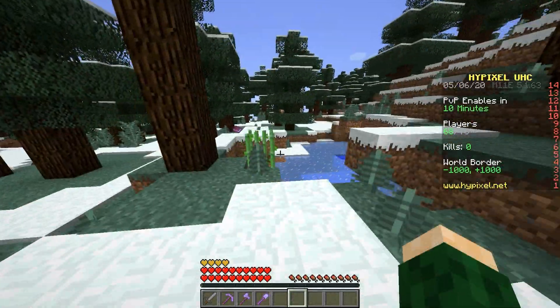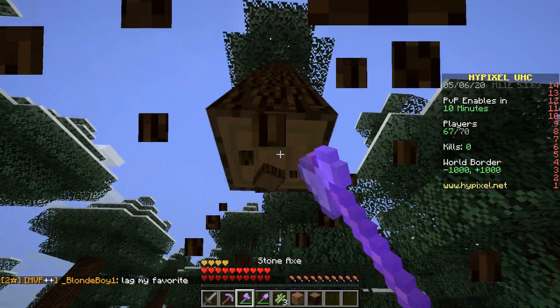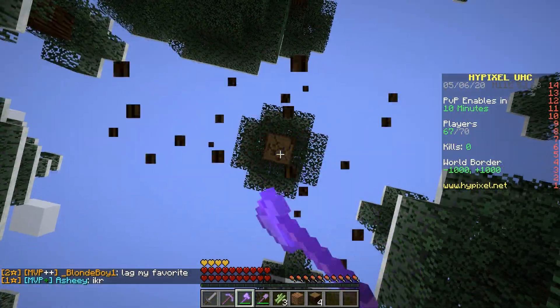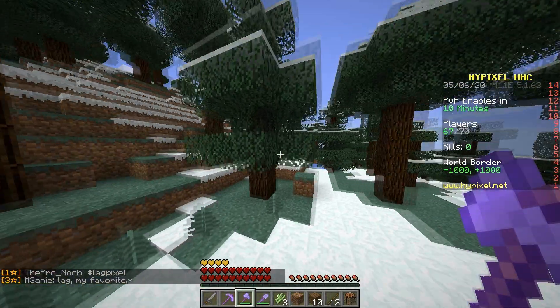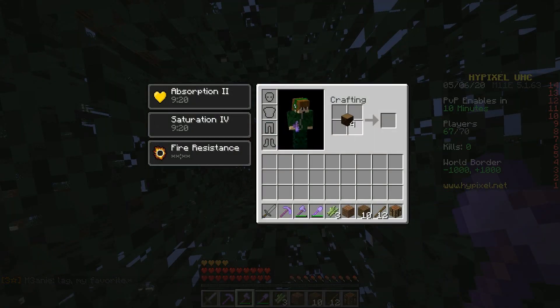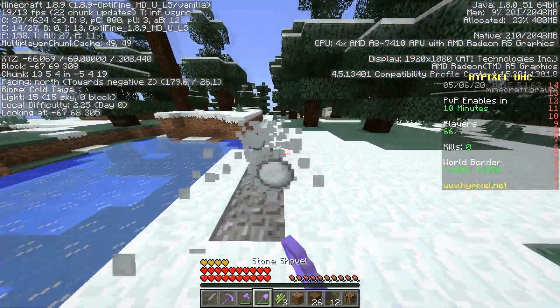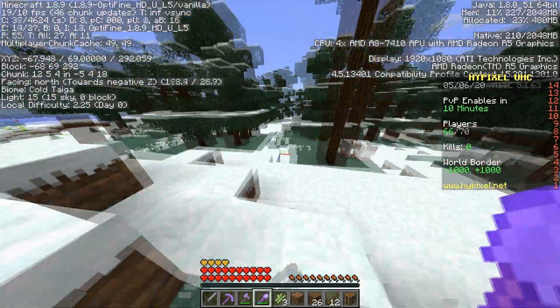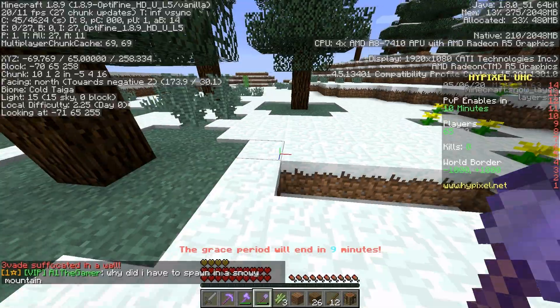Alright, we're in the game now, and yeah, looks like a pretty nice start. What you're gonna wanna do first is get one tree. Yes, I said one tree. Don't go around getting like 20 trees — it's not good. You gotta get one tree. Don't go around waiting for apples to drop. If you do get an apple, good for you, but just get one or two trees. This is not a sky base, this is an apprentice rush — I'm gonna be showing you guys how to apprentice fish.